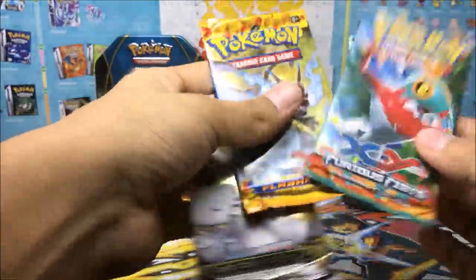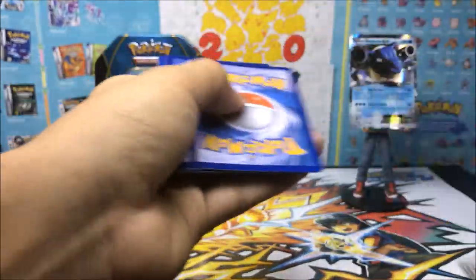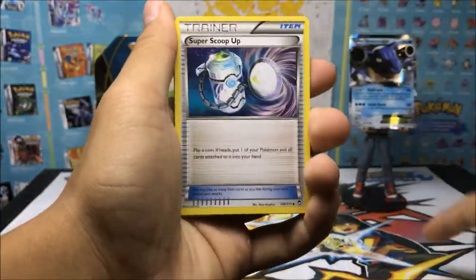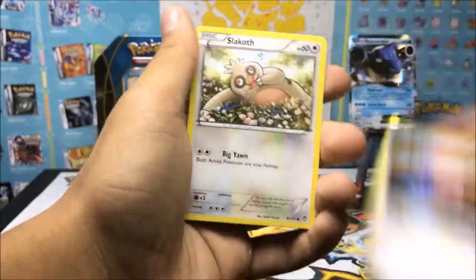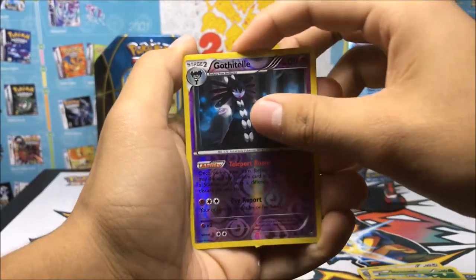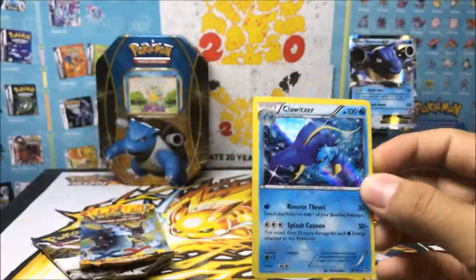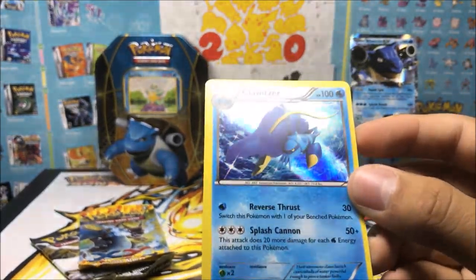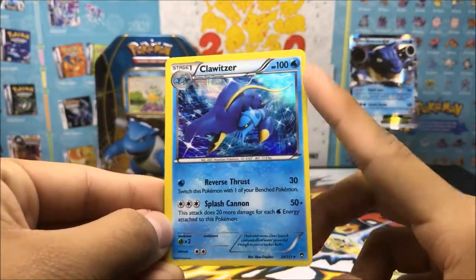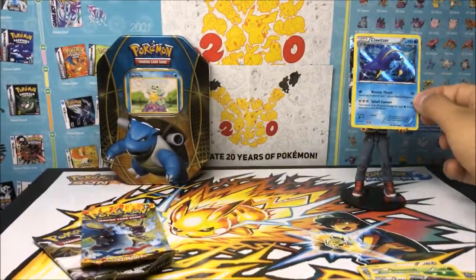Let's open the Furious Fist next. We got a Poliwrath, Shroomish, Drowzee, Zubat, Slakoth, a reverse hollow Corphish tail — Lotad. And for the last card of the pack, make it a hollow — oh yes! A nice little hollow Clawitzer. Look at that, it looks like a blue lobster. 50 plus damage, 100 HP, both water types — good things to have with the Blastoise EX tin. Makes a nice water type combo.